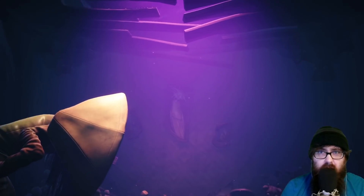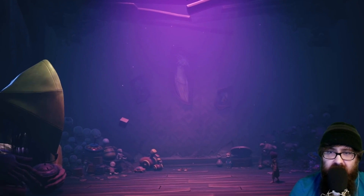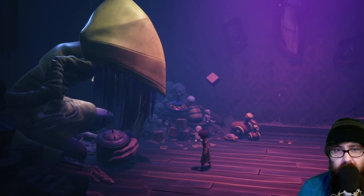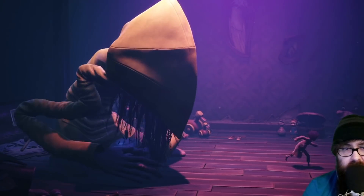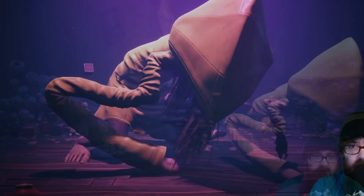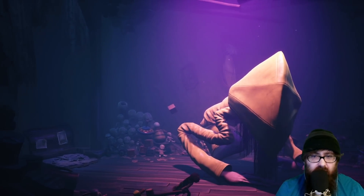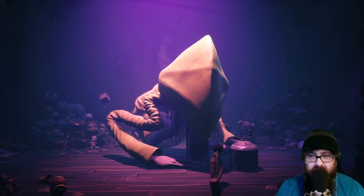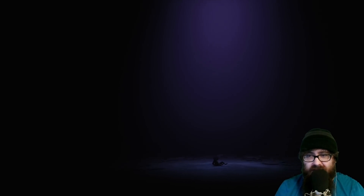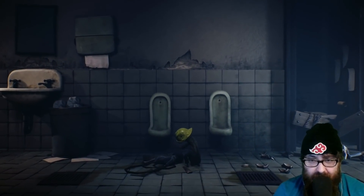That's about the only normal thing about this room. When Mono spots Six, she begins to move and grab the music box, for some reason protecting it. Interestingly, Mono has to call out to Six, and when he does she hesitates, moves out of the way, and moves towards the door so Mono can go past. Mono grabs the hammer and proceeds to smash the music box. This shatters the hammer and causes Mono and Six to fall back, as something more than just the hammer broke.